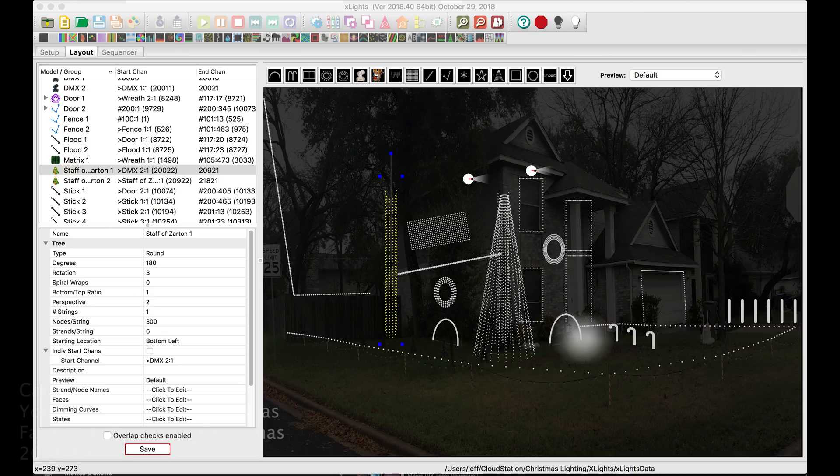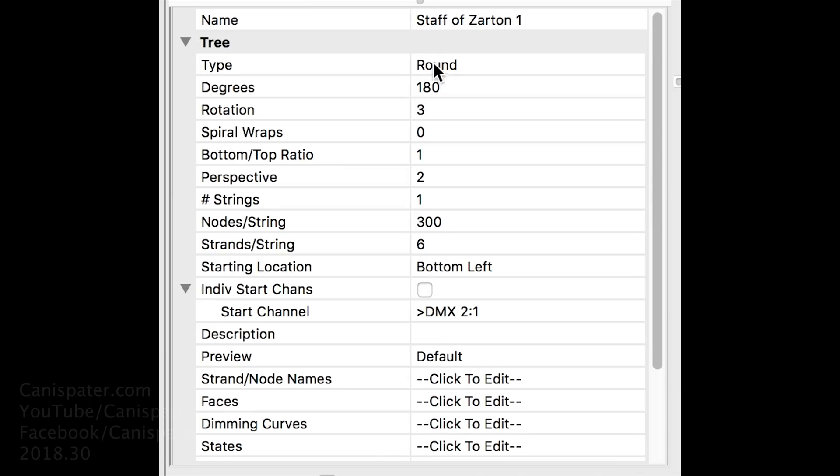In X-Lights, I modeled it as a single string of 300 pixels with six strands, meaning that it goes from bottom to top 50 pixels, then 50 pixels down, up, down, up, down. So in X-Lights, I modeled this as a mega tree — standard round 180 degree. I chose the bottom to top ratio as one so that it would be kind of like a cylinder, and then I chose one string of 300 with six strands per string.